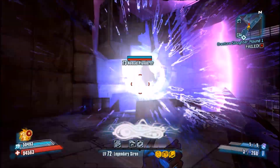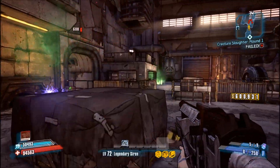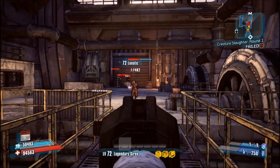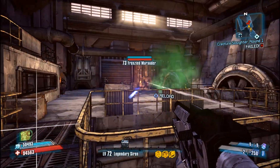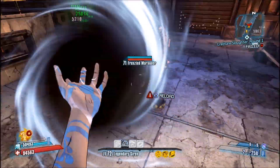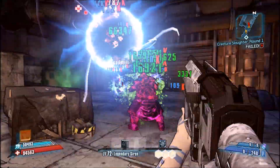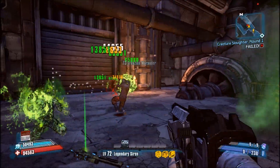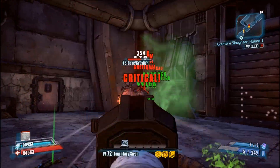It allows for longer range combat that you would not typically have with a standard shotgun, so obviously range and accuracy are two things that stand out. Comparing this to the Borderlands 1 Apollo, which it originates from, the biggest difference is that the Borderlands 1 Apollo is Atlas, while the Borderlands 2 Apollo is Tediore — since Atlas is no longer a thing in Borderlands 2, the next best option was to make it Tediore.